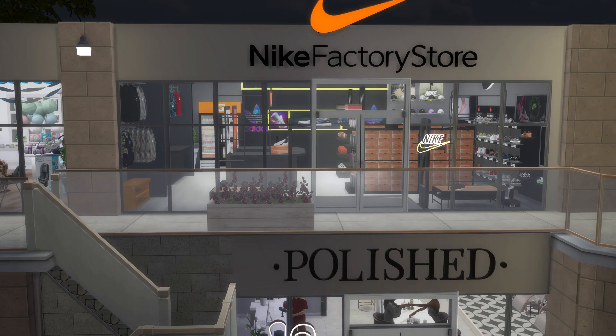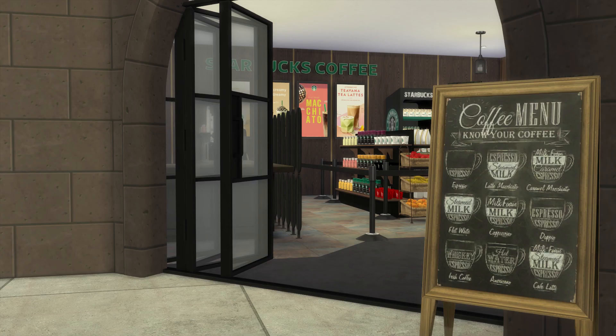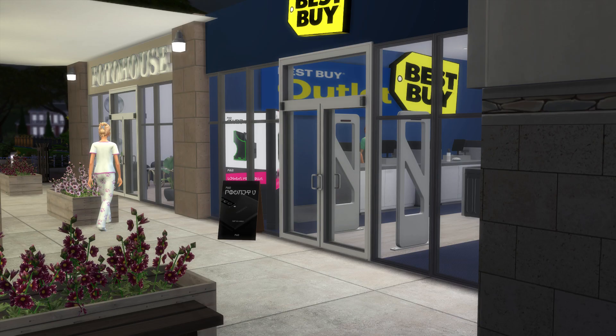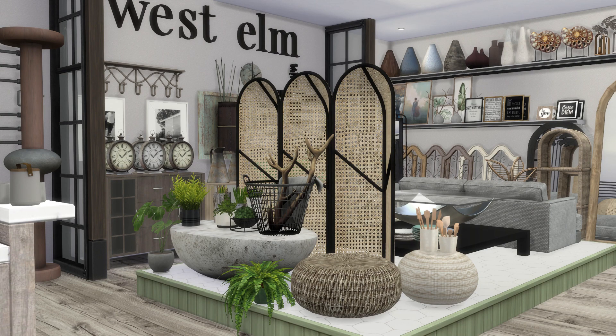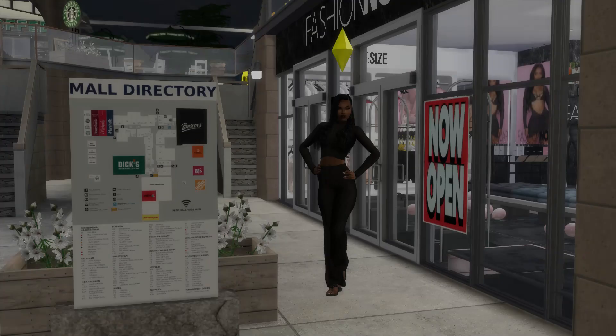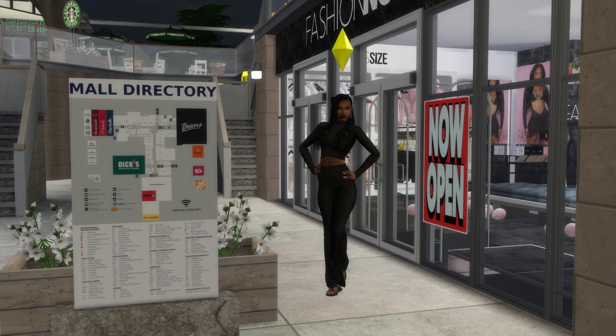It has Carter's, Nike Factory Store — if you really want to look at it in detail, I would suggest you go to her page and see all of the pictures she has. But it looks great in my game. And there you have it, it's very simple. Let me know if you have any questions in the comments, and I will see you in my next tutorial.